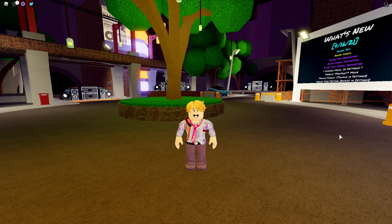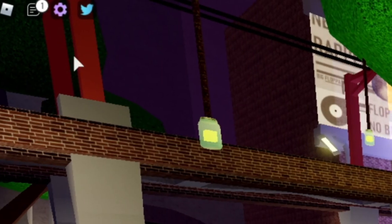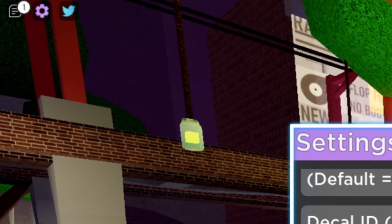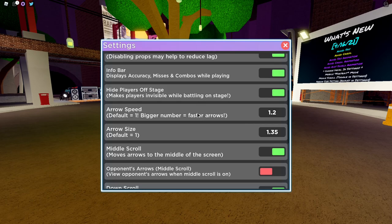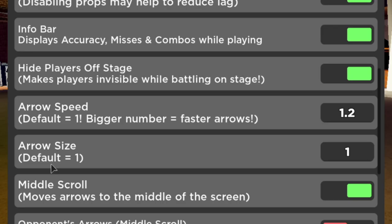So let's start with the basics. If you have no idea how to change your arrow size in the game, all you have to do is go to the top left portion of the game to the pink gear cog icon and scroll down to the arrow size section. The default should be at one, which is the normal size that we are all accustomed to.